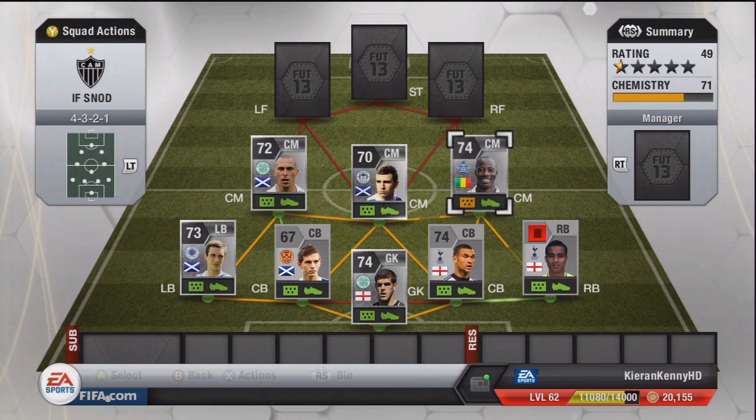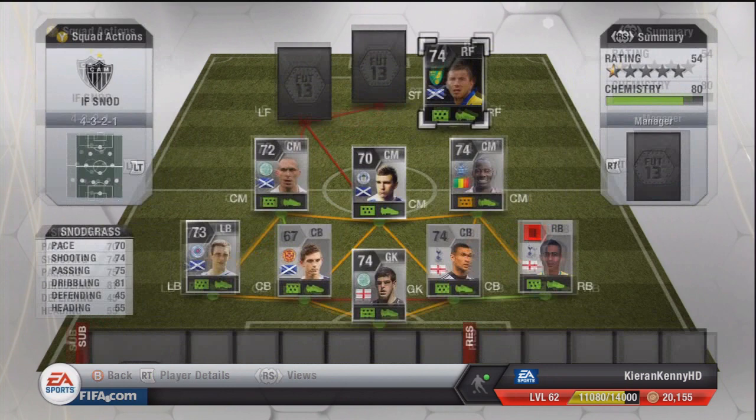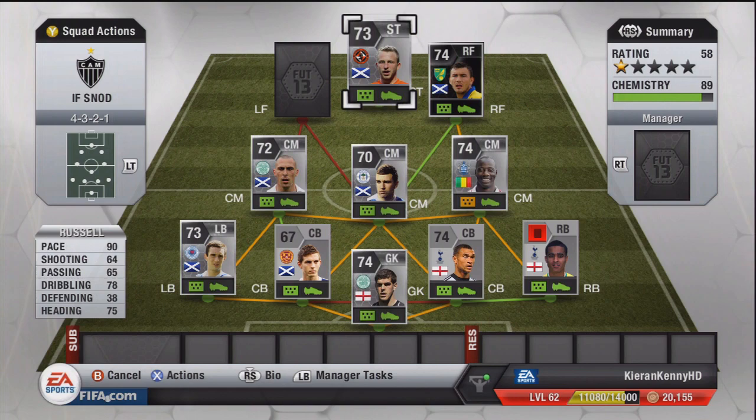Forward to the main man of the team — it is Inform Rob Snodgrass. This guy is fantastic but he is too slow. I've got a review coming on him soon so you can see more in-depth detail. At striker we have Johnny Russell, pretty much because of his pace — he's a great link-up man.